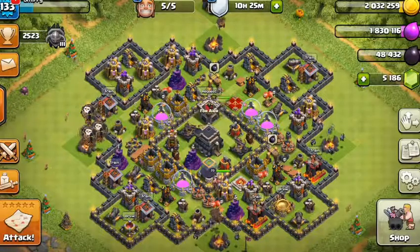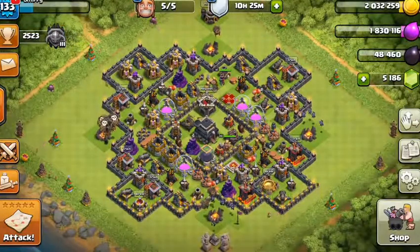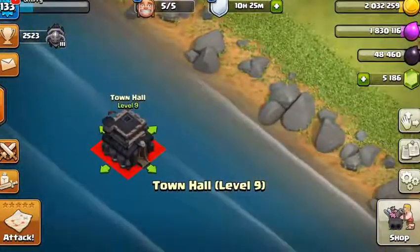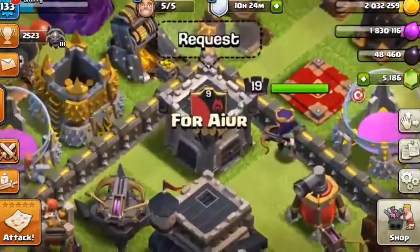Hey guys, what's going on? Smithy here, and welcome to another Clash of Clans video. Today we're going to be checking out a pretty cool secret in the game — a really cool glitch where you can actually make your buildings completely stay there in the sea, or literally make them be there. We're going to be checking that out in a few seconds, so be sure to stay tuned.